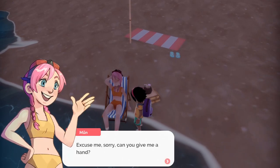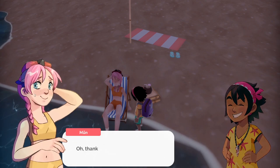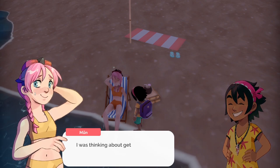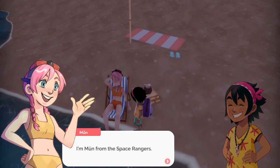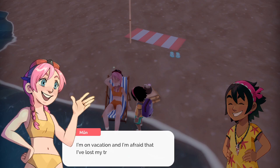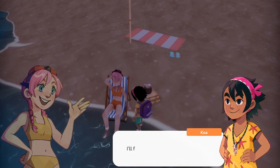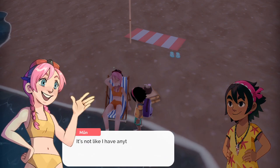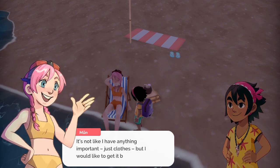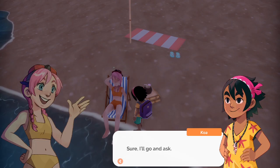Oh, Mun! Excuse me, sorry, can you give me a hand? I love your hair. I was thinking about getting some highlights. I'm Mun from the Space Rangers. I'm on vacation and I'm afraid I've lost my travel backpack. Don't worry, I'll find it for you. I think the cat child stole it — it's not like I have anything important, just clothes, but I'd like to get it back. Sure, I'll go and ask.